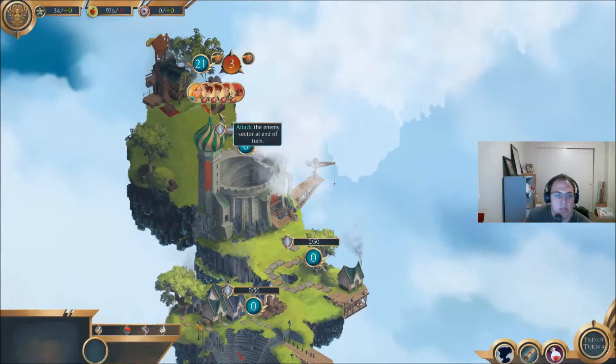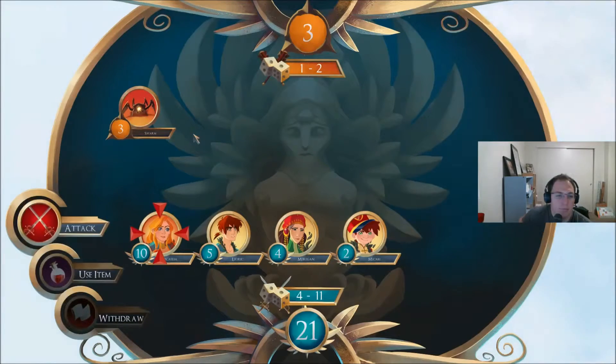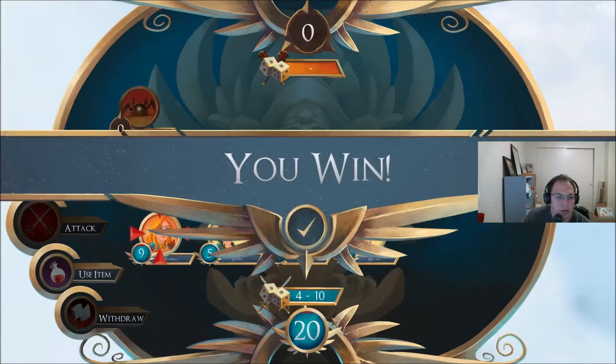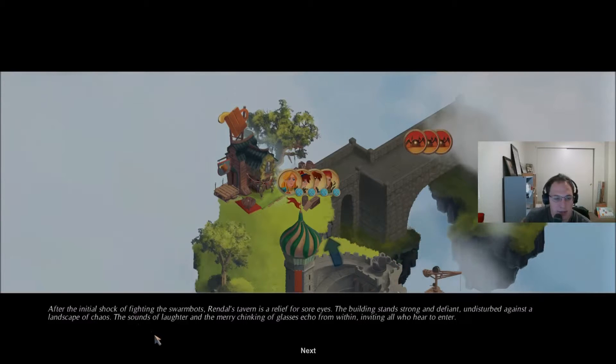What's this? Does this actually do anything? Let's have her take the hit since she has the most health. And attack — 11 to 1. After the initial shock of fighting the Swarm Bots, Rendal's Tavern is a relief for sore eyes. The building stands strong and defiant, undisturbed against the landscape of chaos. The sounds of laughter and the merry chinking of glasses echo from within, inviting all who hear to enter.